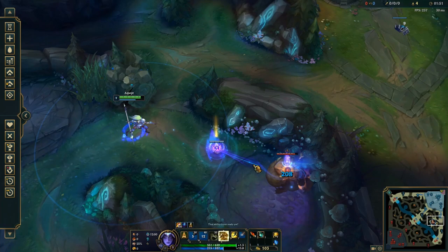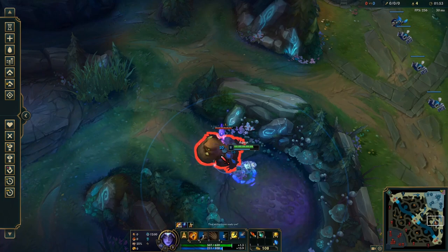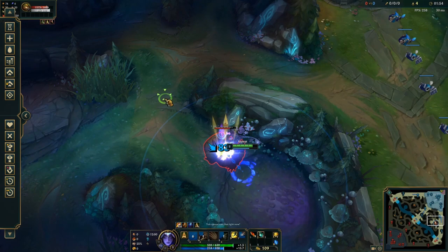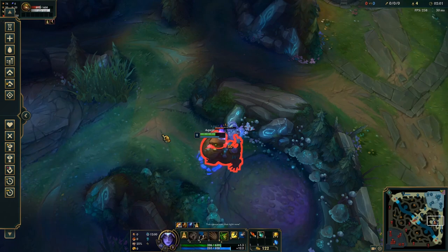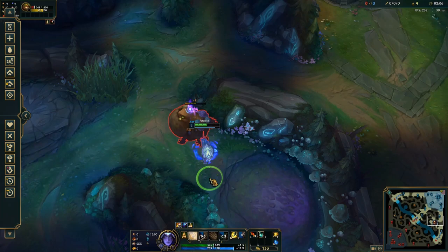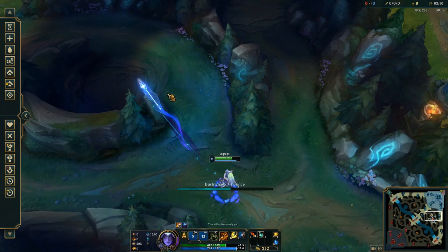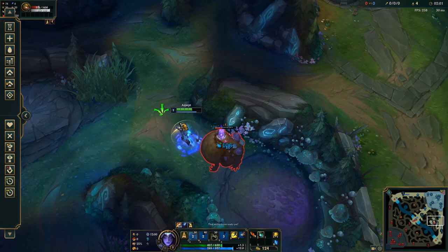For the gromp, after the Q lands and we kill the blue buff, we want to walk forward, W it, then auto attack, then swap forms and W in melee form. The most important thing is that we use auto attacks before abilities to maximize damage on the gromp. Also, don't use your W when you don't have a reset on it — it becomes too long of a cooldown and we lose a lot of damage. After getting onto the gromp: auto Q, auto W. Then swap forms, auto Q, ult, auto W. Then auto Q again, but don't auto W this time since we don't have a reset. Swap forms and kite out the gromp with auto attacks — auto, auto Q while kiting backwards. After the Q, W and auto attack, then auto Q. Then W the gromp, Q towards the wolves, hit the big wolf, then auto attack the gromp. You also want to use your W so that you move outwards from the gromp — walk in toward the wall and then W outwards. This makes it easier to kite the gromp later and can speed the clear up by about two seconds.